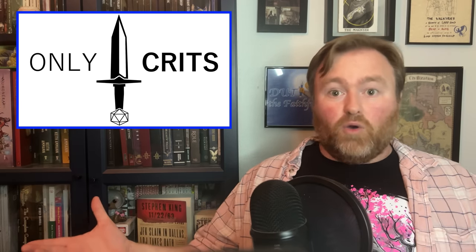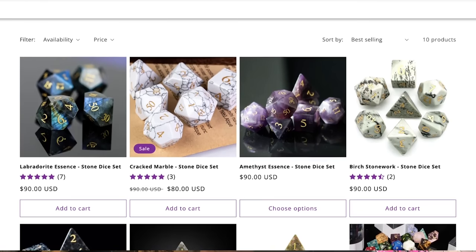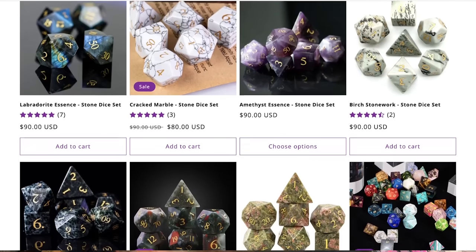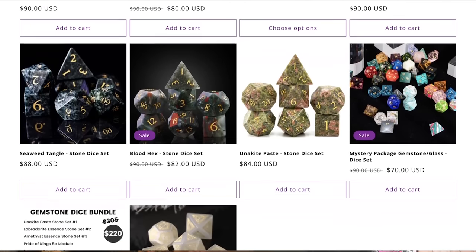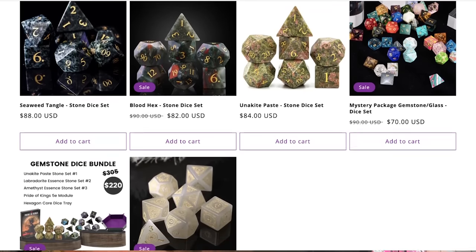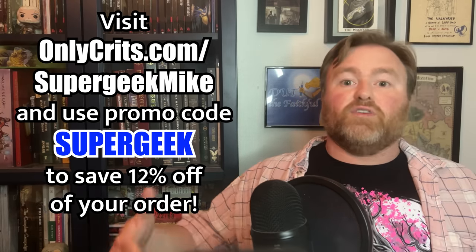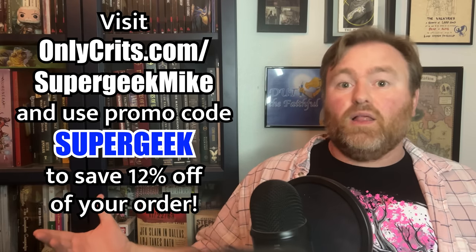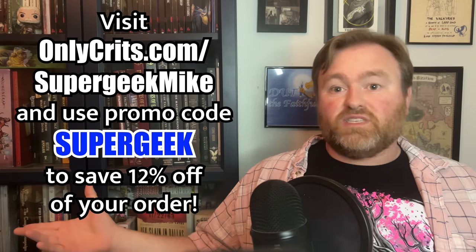You know what? If I want to scratch that itch and get some cool-looking precious stones, I don't actually need gem dragons to do that, because I can get beautiful dice from OnlyCrits — and yes, they actually do have stone dice. Dice that look like cracked marble, amethyst, or labradorite. I also like the blood hex stone dice and the seaweed tangle stone dice. You can also get a mystery package of gemstone or glass dice, or a huge gemstone dice bundle. Visit onlycrits.com/supergeekmike and use the promo code SUPERGEEK at checkout to save 12% off your order. Thank you so much to OnlyCrits for sponsoring this video.